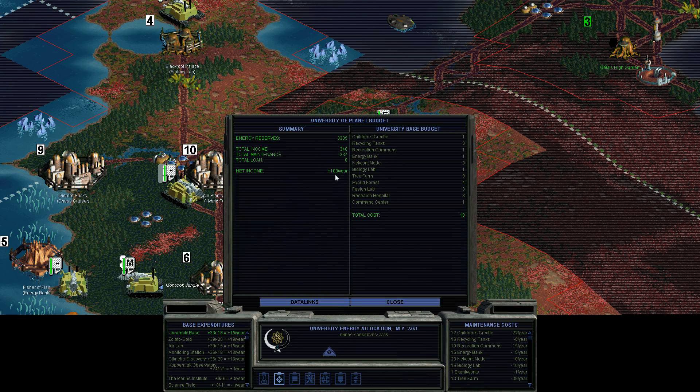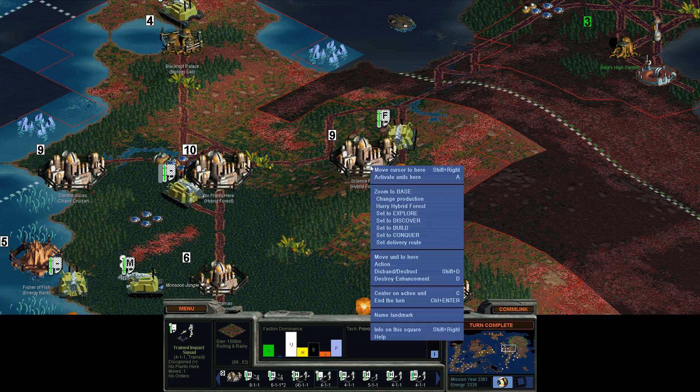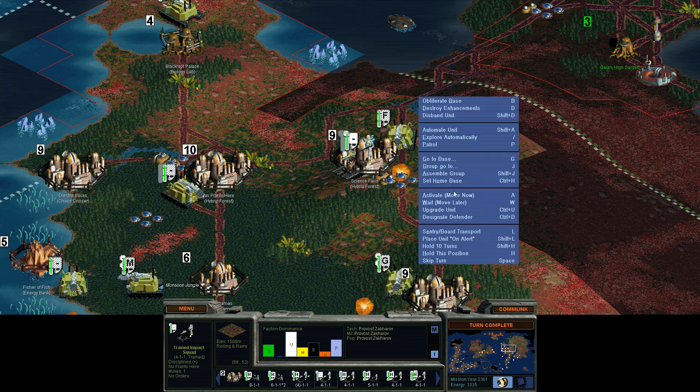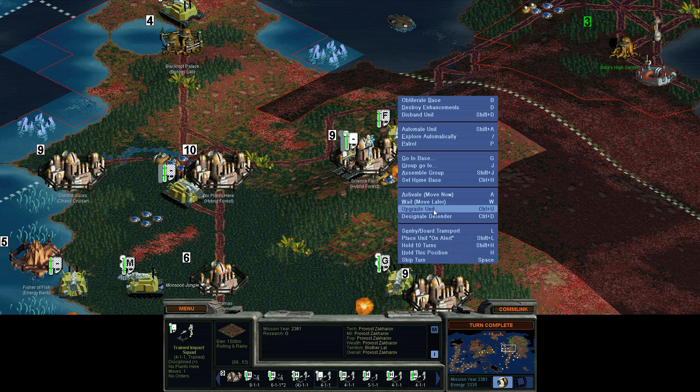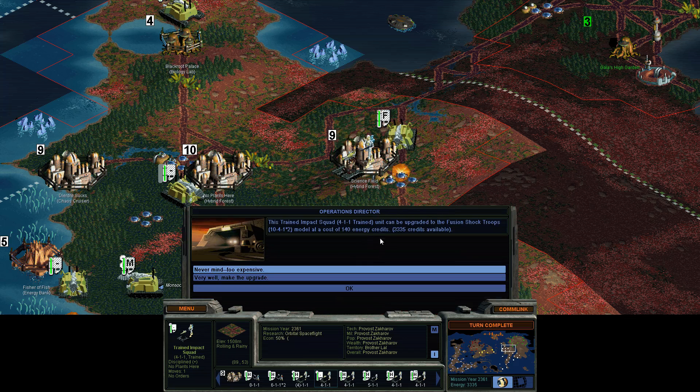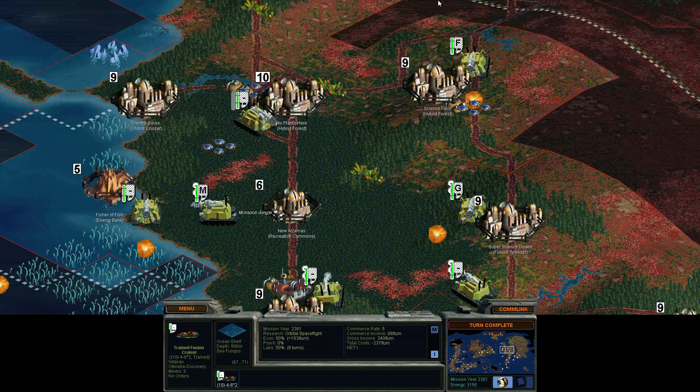I am making 103 energy per turn so I could probably afford to upgrade these guys fairly quickly. Let's see how much money it would take to upgrade some of these guys. It would cost 140 each for the 411 guys — that's over one turn. I mean I could do that, but it's kind of expensive. I'll see about that.